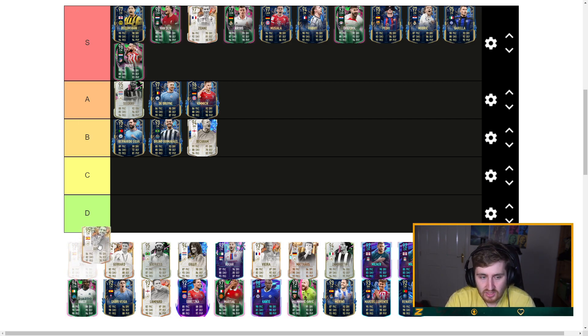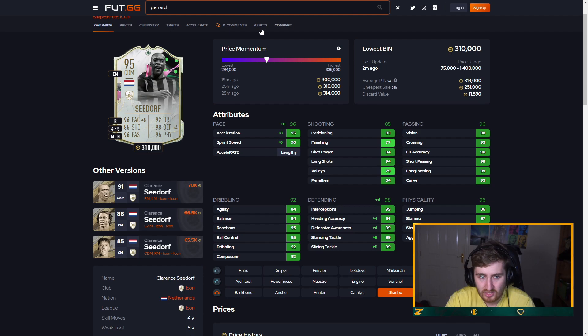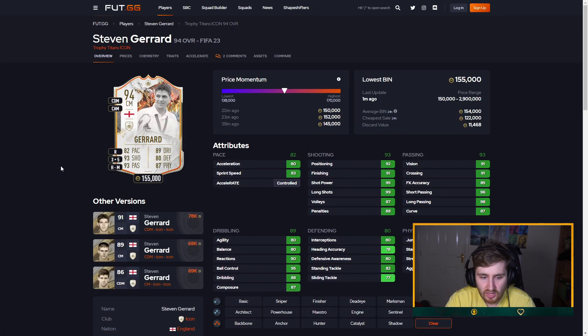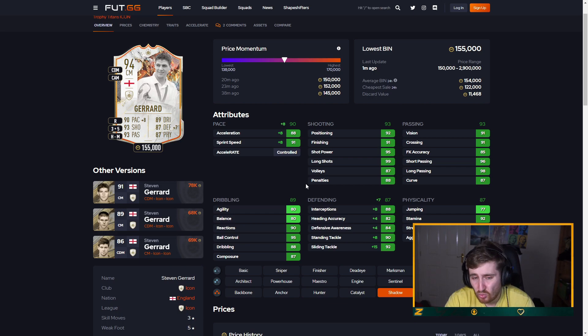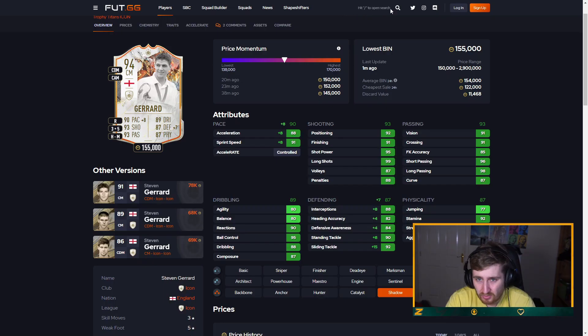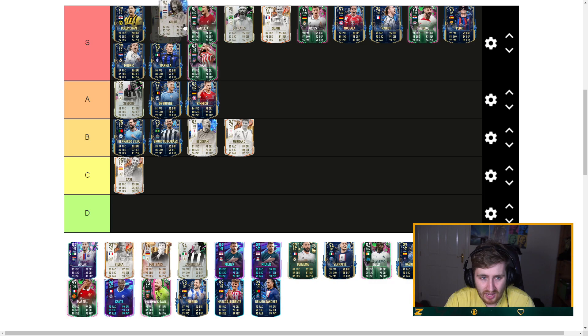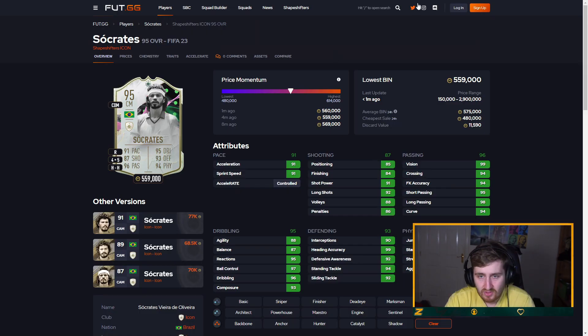Zidane — right up there, top tier card of course. Xavi — I'm going to have him C tier. Small, not very physically imposing — he's like a much worse Modric or Berea. Gerrard — five-star weak foot but he's quite slow, not the best physical, defending's okay, a bit clunky — probably B tier, low end. Socrates — nearly 90-plus on everything, right up there in the debate for best midfielder in the game. Hullet — probably around there as well.